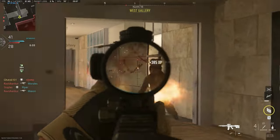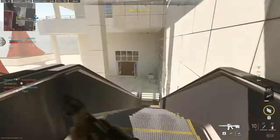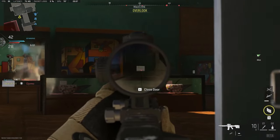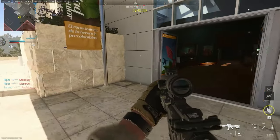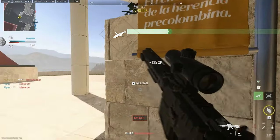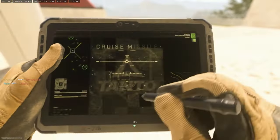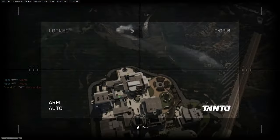Handgun pistols require a minimum distance of 20 meters to count as a long shot — the longer the better. Shotguns require the least minimum distance: 12.5 meters to be considered a long shot. Sniper rifles require the maximum — 50 meters to count as a long shot.